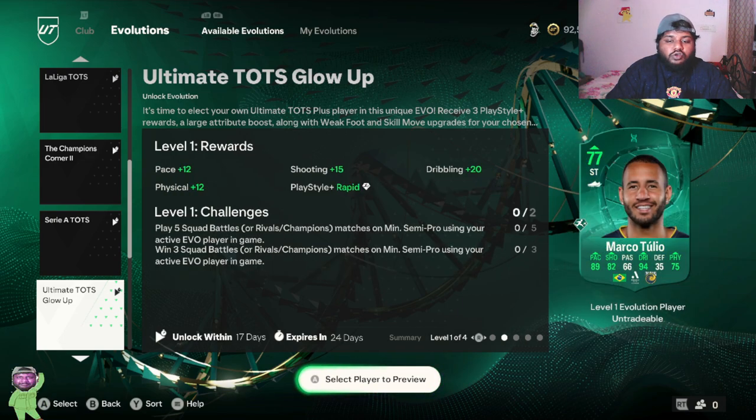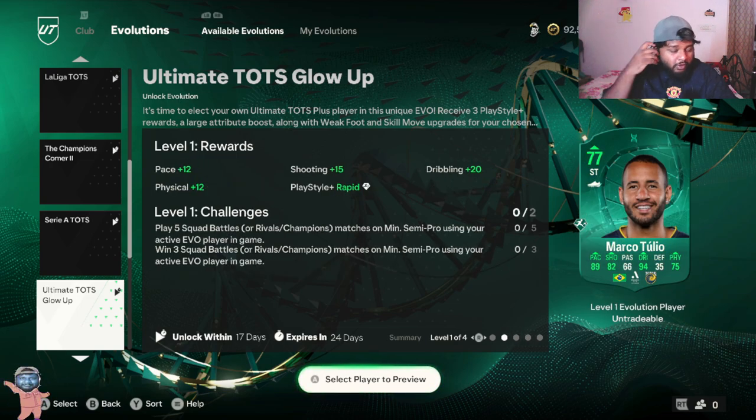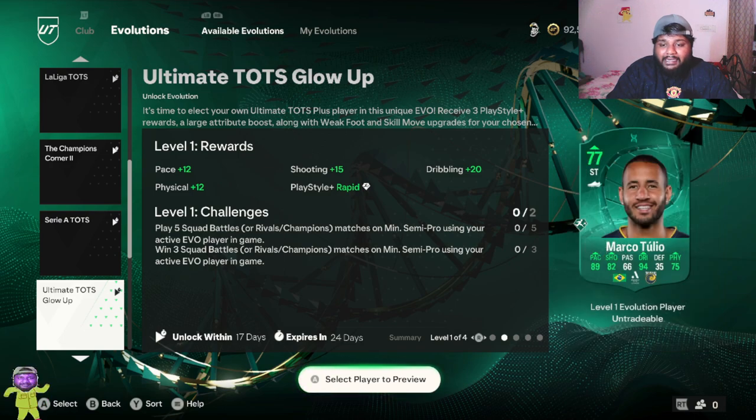Before we start, let me show you what has to be done, what it is, and what you can get out of each level. There are four levels to go through. For level one, you have to get five squad battles games with the evo player and win three of them — easy peasy. For level one you get plus 12 pace, plus 15 shooting, plus 20 dribbling, plus 12 physical, and the Rapid play style, which is pretty insane. This 69-rated card goes from 77 to 89 pace in level one itself.